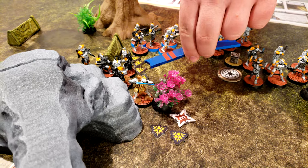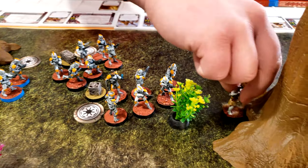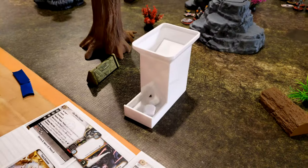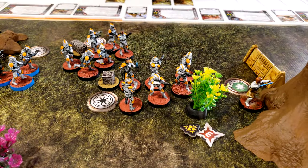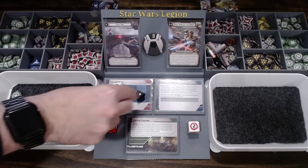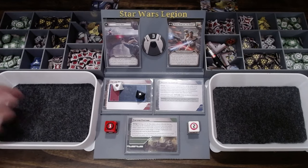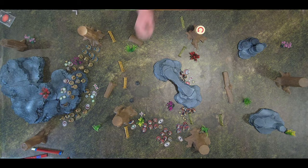Obi-Wan, who's going to use Matt, is going to double move over to here and then use force reflexes to gain a dodge. Obi-Wan should have rolled for suppression — he gets one off. She's going to quick think and then shoot at these Phase Two Clones. Two crits — that's going to be a crit, goes for cover, you have another hit there. I'll keep it at two. So I lose two. Take the two that were in her line of sight out.